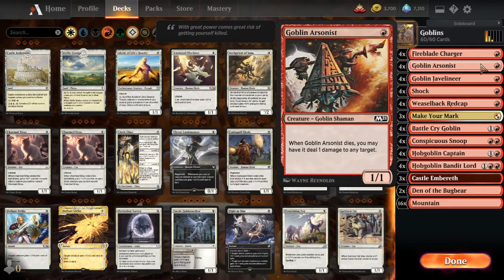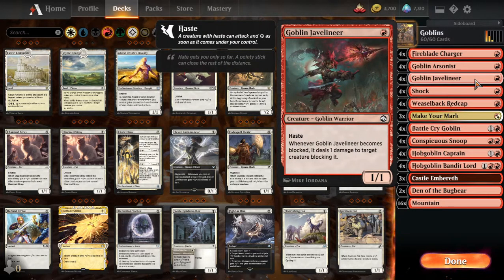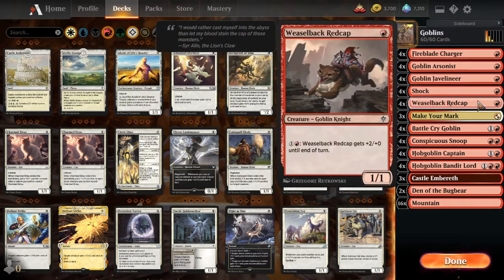Similar but less exciting is the Goblin Arsonist — a 1-1 that deals one damage to any target when it dies. We have our new Goblin from Adventures of the Forgotten Realm, Goblin Javelineer — a 1-1 with haste, which is pretty sweet, and it also deals an extra damage to its blocker, making it more difficult to block.